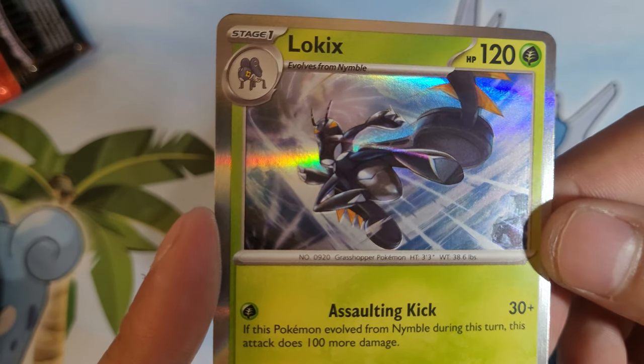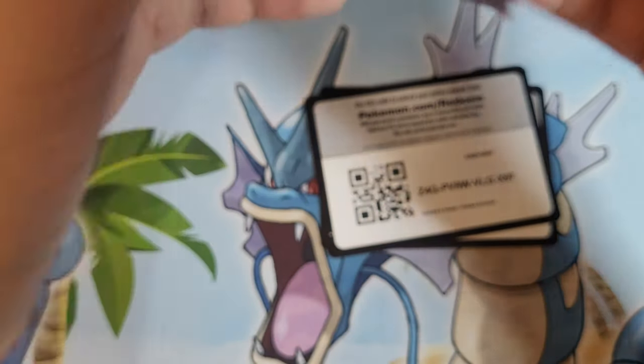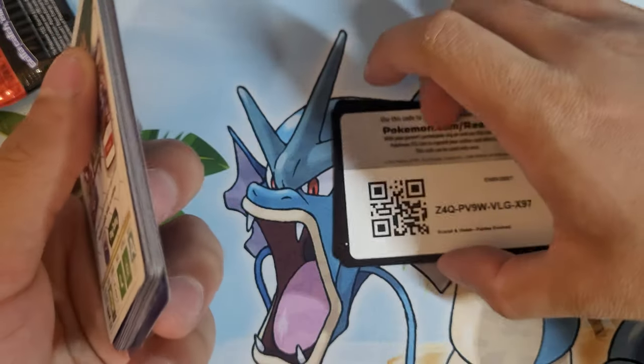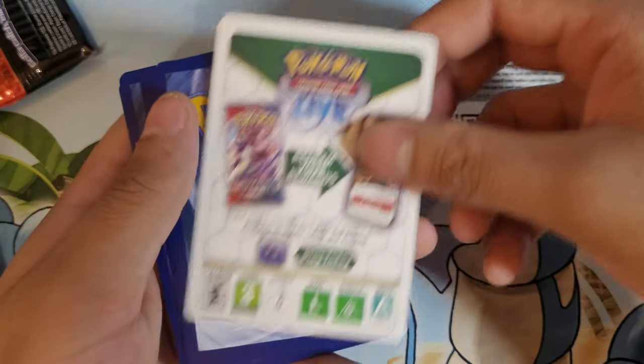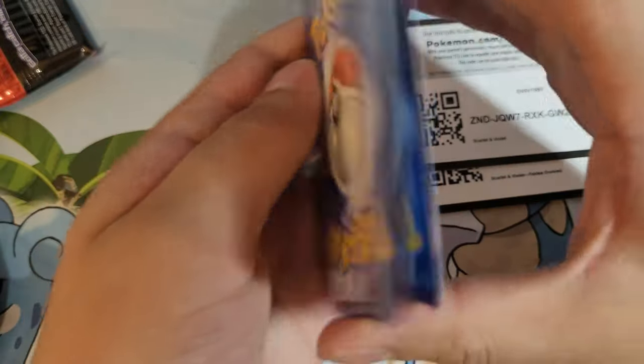Ooh. I didn't do great for my first pack, but we got two more Paldea Evolved. Next up — that's Regidrago — but we're doing the Gyarados pack, which features the Charizard on the playmat. Who is it? That's Charizard. You know Charizard? Yeah. You're always talking about Charmander.